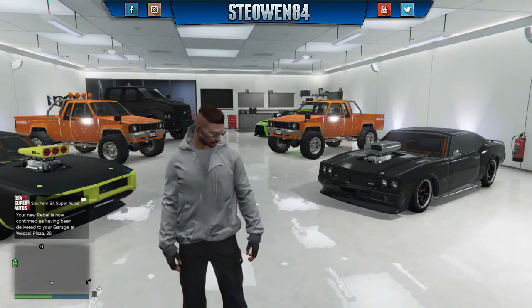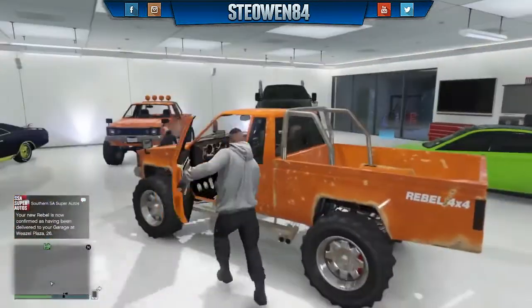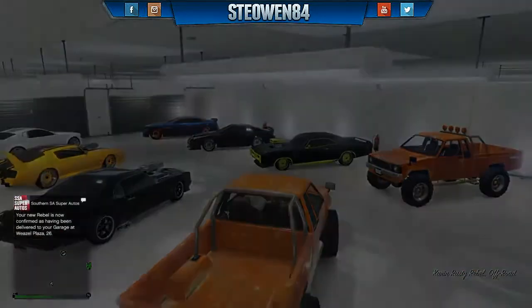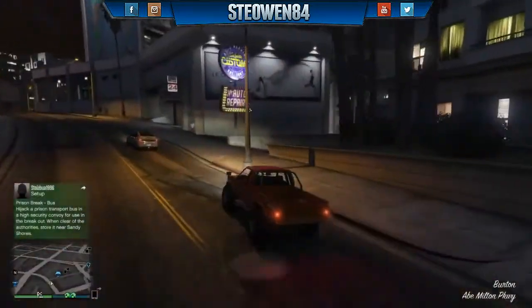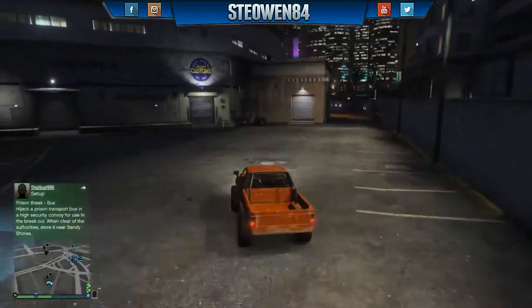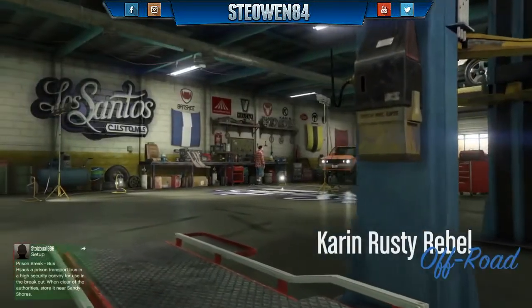Wait for them to spawn into your garage — there they are, both arrived. Simply get in the Karen Rusty Rebel and make your way down to Los Santos Customs. Here I am leaving my garage and making my way in.